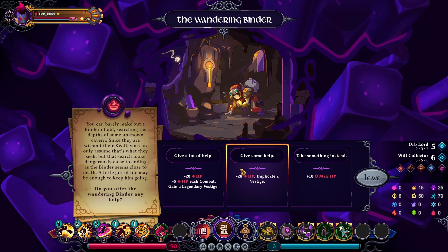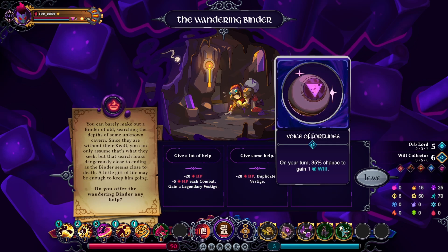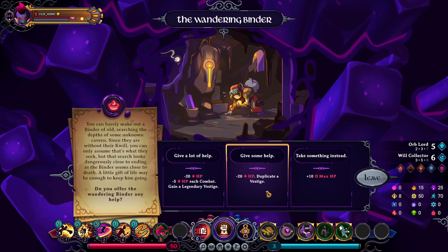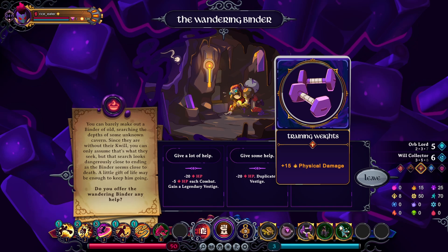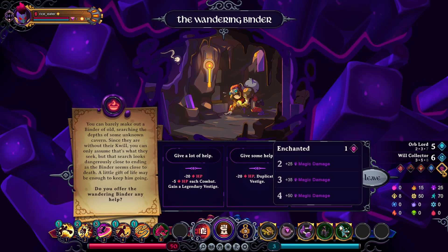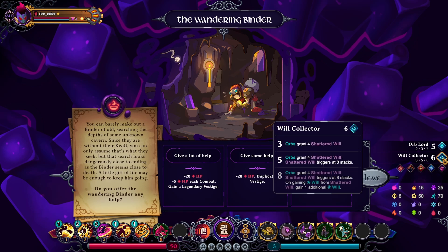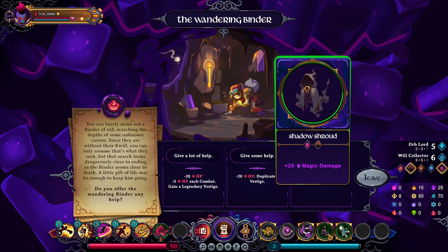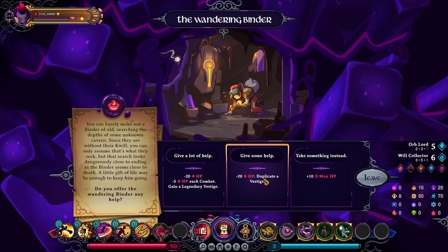Minus five HP each combat, minus 20 — and get a Legendary. This would be great in a normal run, but the way this challenge works I'm gonna lose the item. This is also a non-ranked-20 run, I'm very close. If I duplicate Will Collector it's not enough to get Will Collector 8; same with Orb Lord. I don't have max, or a bonus for Enchanted or Shadow yet. But I do have this — it's a hefty fee of 28 points but I think it's worth it. I can recover with Orb Lord.